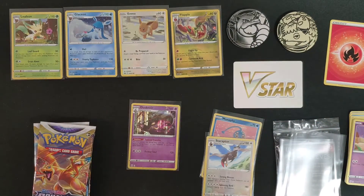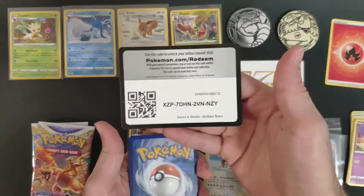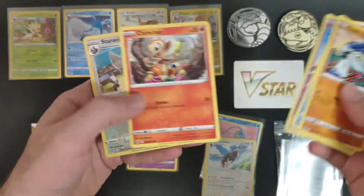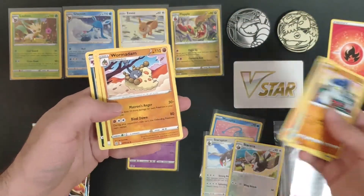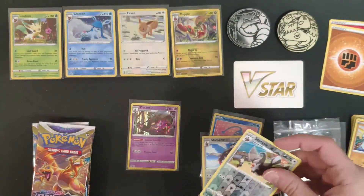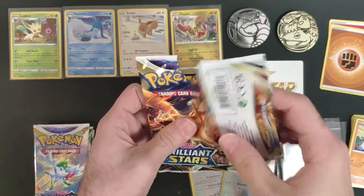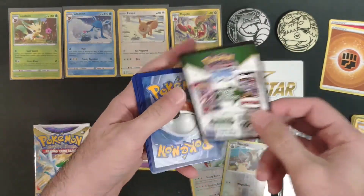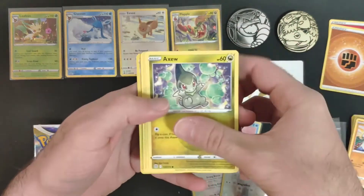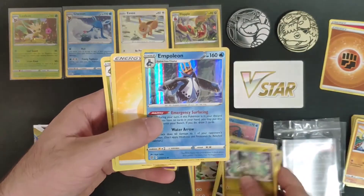Third pack — that's the code card. We have a theme going on here, just need one more. Fourth pack — black coat card. Let's see if we can get something from this one. We got Empoleon holo rare — very, very cool!